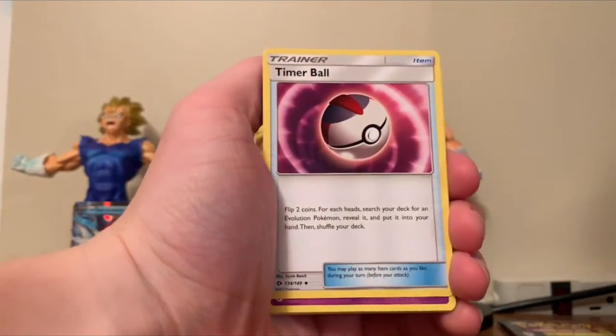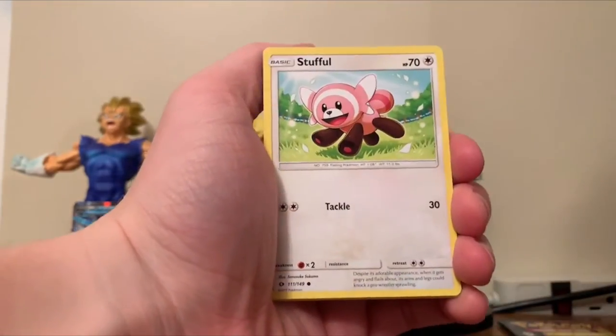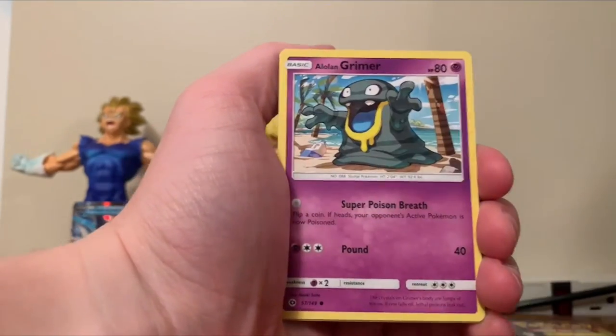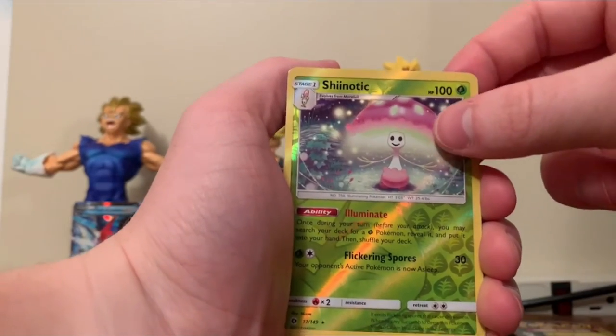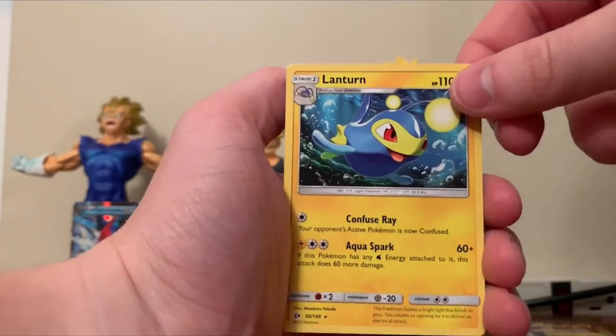Pelipper. Timer Ball. Moraney. Stuffle. Toga Tomorrow. Alolan Grimer. And a Shenotic Reverse Holo Rare, and a Lantern Rare.